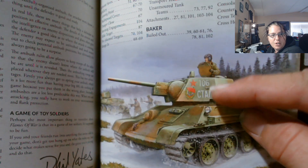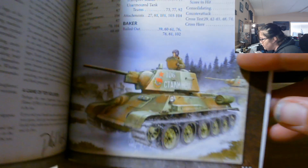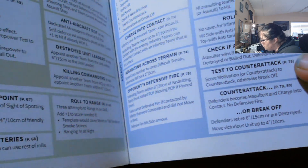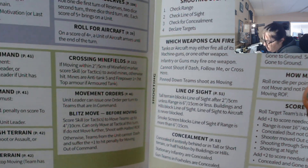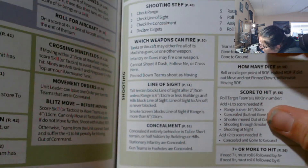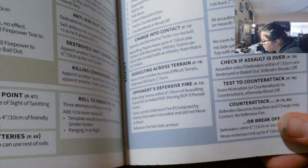There's a card showing the number 106 with a star and a Russian flag, which I don't have — that's kind of a bummer. There are also quick reference cards covering shooting, staying in command, movements, artillery, and assaults. It's a decent little reference book overall.